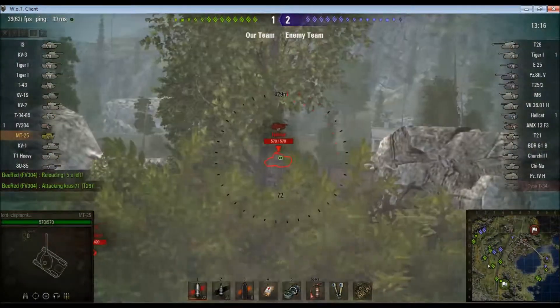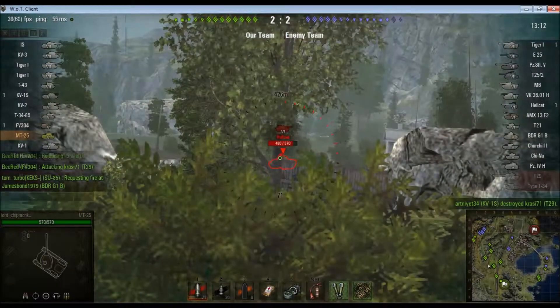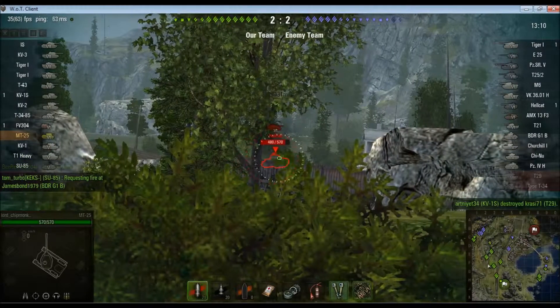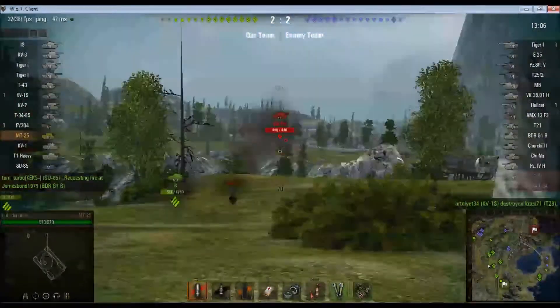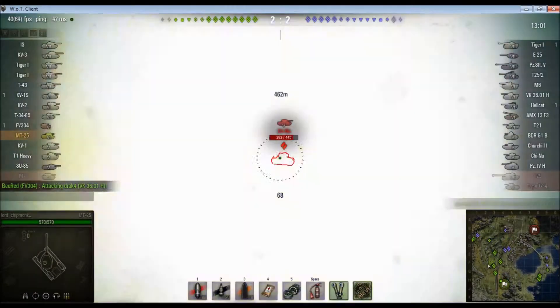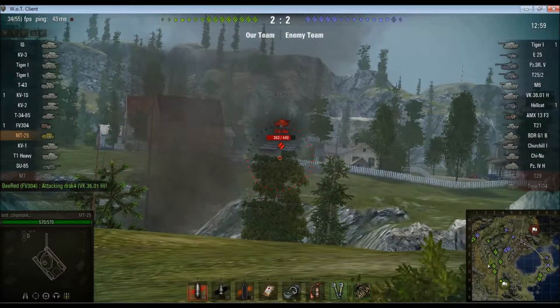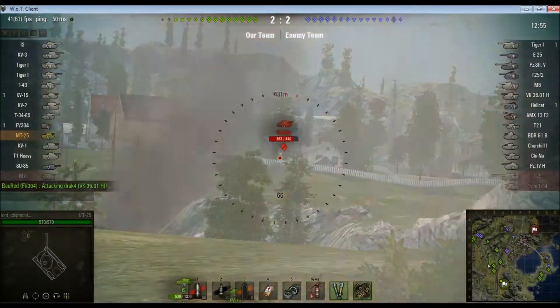There's a Hellcat over there, so we're going to see if we can do anything to him. One hit on him. If I loaded high explosive with this gun it might be useful against the Hellcat, but frankly I can mainly only see the Hellcat's turret and I don't bother with HE on this gun because the HE ammo is garbage. You're probably better off just taking more armour piercing.